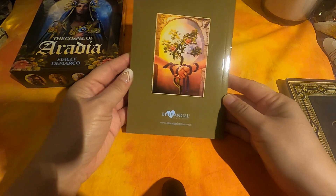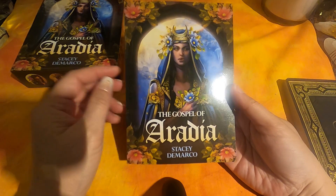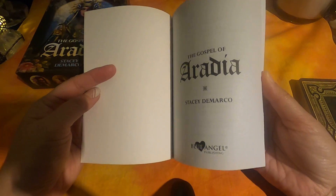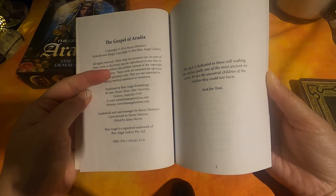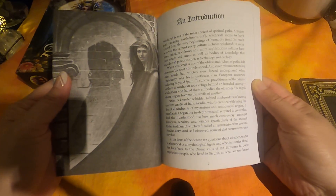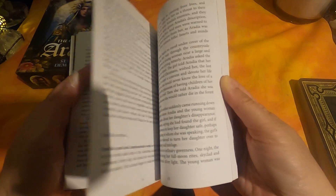Here's the front and the back of the guidebook. As I said, it's published by Blue Angel. Let's see how long it's been around — about three years, with a 2016 copyright date. There's a table of contents and an introduction. It's just black and white inside.